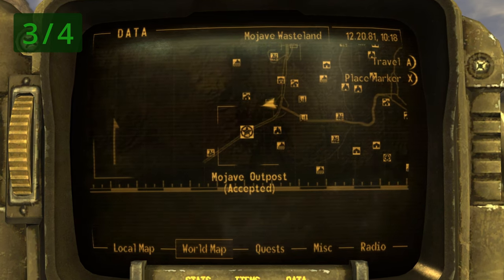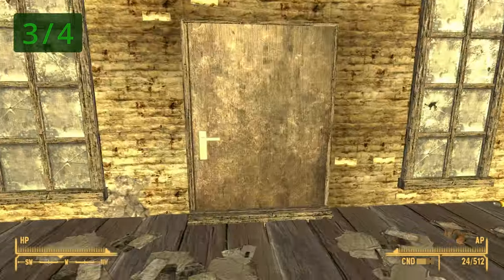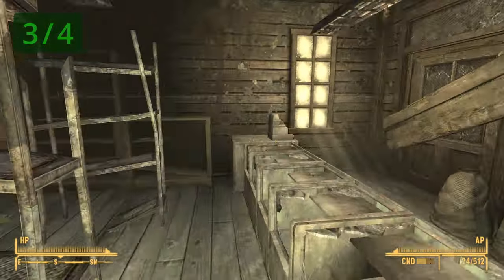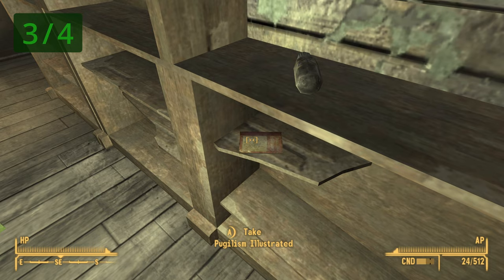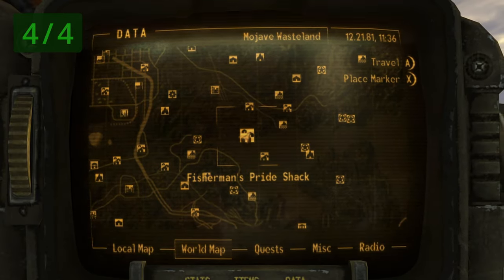You will find a third copy inside the Nipton Road Rest Stop, which is directly northeast of the Mojave Outpost. Once you make it, go inside and look on the shelves on the left-hand side of the room — on here will be another copy of the Pugilism Illustrated book.